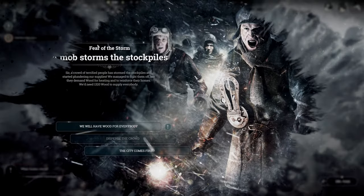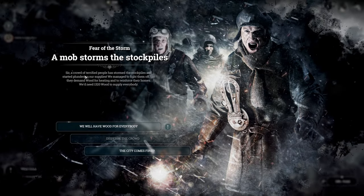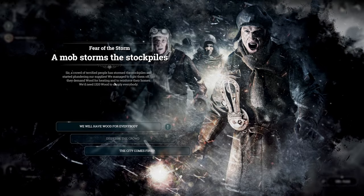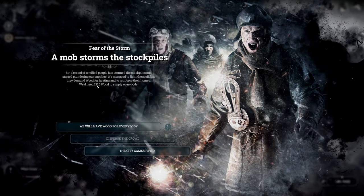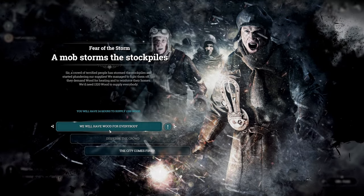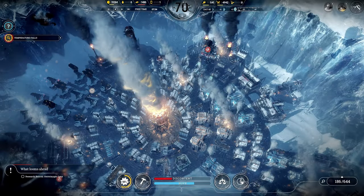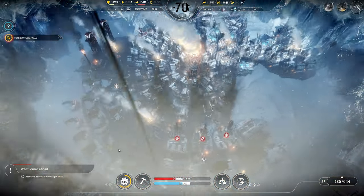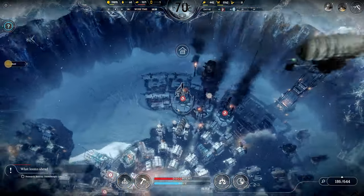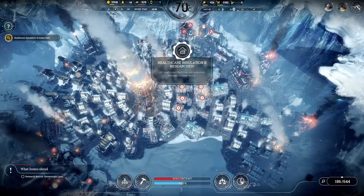A mob has stormed the stockpiles — a crowd of terrified people demanded wood for heating and to reinforce their homes, and we need 1,320 wood in 24 hours, which is not happening. The city comes first — we're not distributing that much wood; we need it to build things. We kind of dropped the ball on wood production because we had so much more than we needed at the beginning of the game.